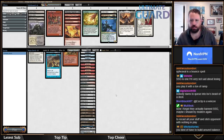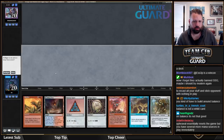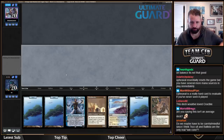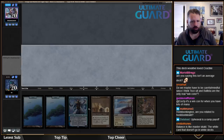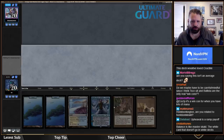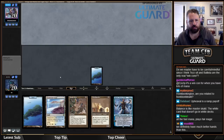Simian Spirit Guide no longer legal in Modern. I would love to play first — one land and three six-drops is no bueno, but I get to go turn three Metalworker. Because I have no other Fastlands, I'm just going to lead on Island to lessen vulnerability to Wasteland.